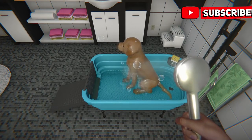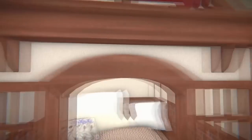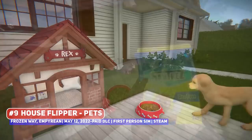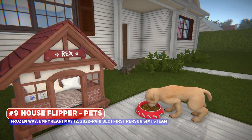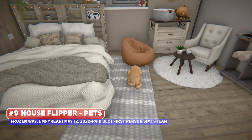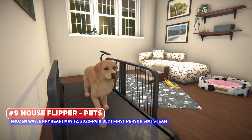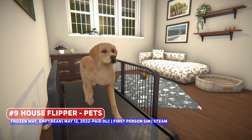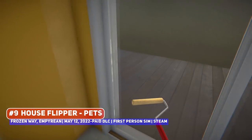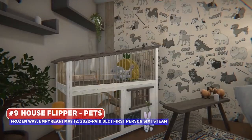People do love the first person simulator House Flipper, where you are cleaning up, repairing and renovating houses to sell them for profit, with the latest update being Pets. It of course adds a furry companion to your side as you carry out your work, with 10 dog and cat breeds to choose from, as well as other creatures like rabbits, turtles and guinea pigs, including new properties to renovate and a lot of new items.